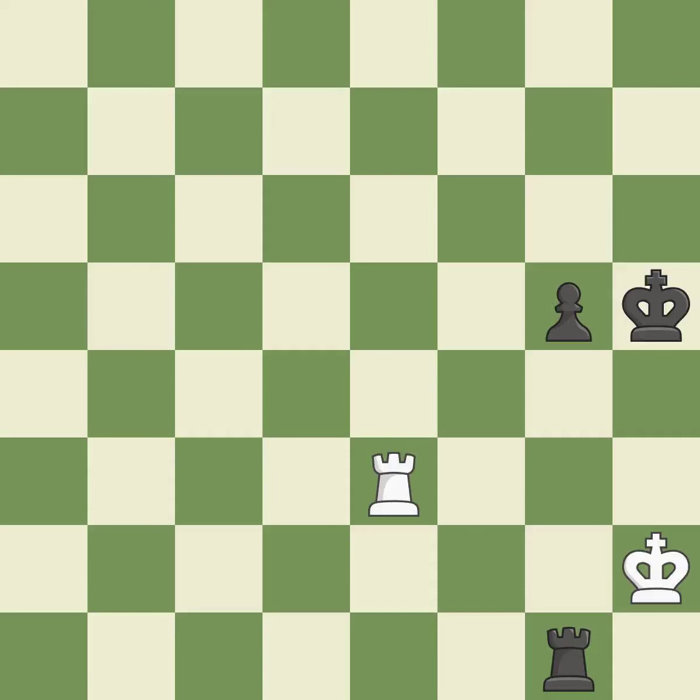One of the best moves — it is excellent. This move puts the rook on a safer square — it is excellent. This is the strongest option — it is best.